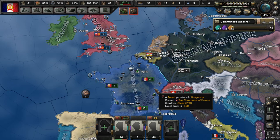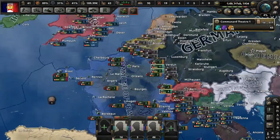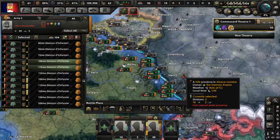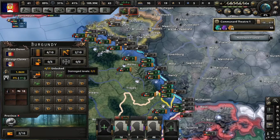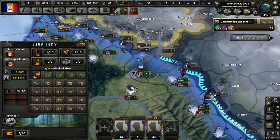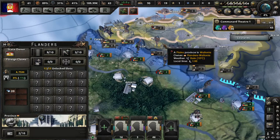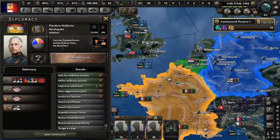I want to thank you guys for all the support on the first video. I got some good comments I want to address. The first was that I should be paying attention to the line of forts along our border with Germany — and it's not just along that border we have to worry about. It's also along the border with what is now called Flanders-Wallonia, because they are in a faction — the Reichspakt — with Germany.